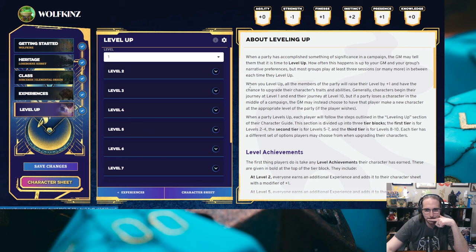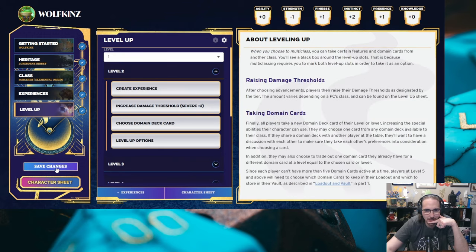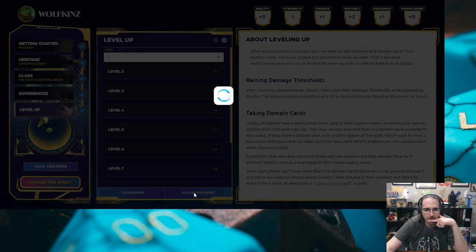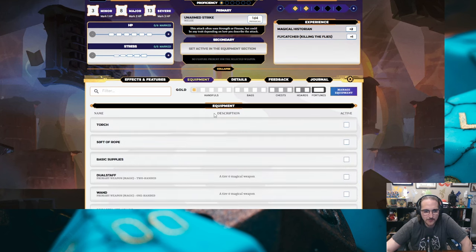The next thing would be to level up, but I'm not ready to do that. I wanted to make a level one character. Now that we're done, we should just be able to hit 'character sheet' at the bottom. Character sheet — let's see what it looks like. I can see the D&D Beyond influence in this, which I think is a totally good thing. It's got evasion, and all of this is kind of already calculated out for us. Armor is zero — let's see if we can equip it easily. I click Breastplate, and armor went up to five. Very, very simple.